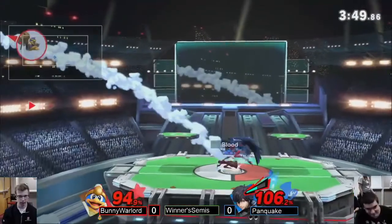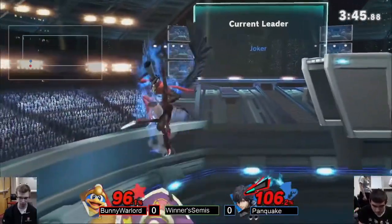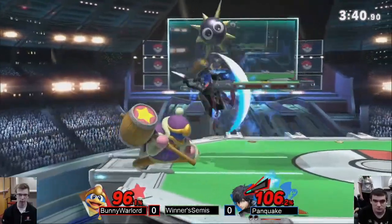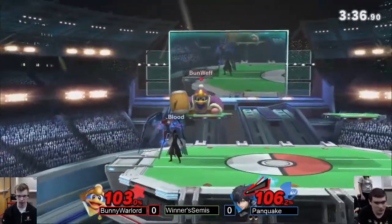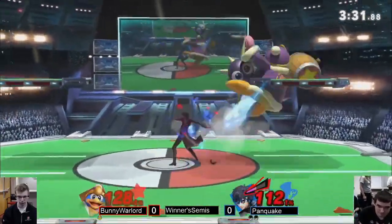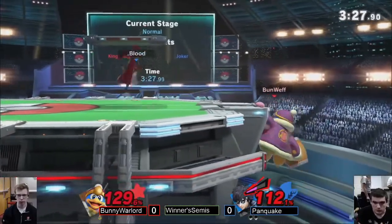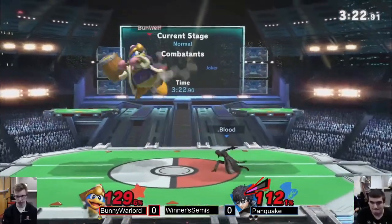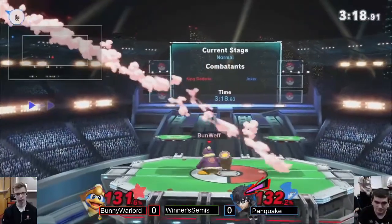Goes for the down smash — Panquake going to catch that gordo pull, a little too close for comfort there. Oh, he went deep! He's got Arsene out, going crazy off stage. We're on the platform — I was thinking we'd see a drag down into up smash, but I don't think you get the fast fall. He's going to get Arsene back immediately. Against that down-B you want to go high against DDD, then just try to hit his body because that won't interrupt it — or just avoid the hurt box. Got the stock!